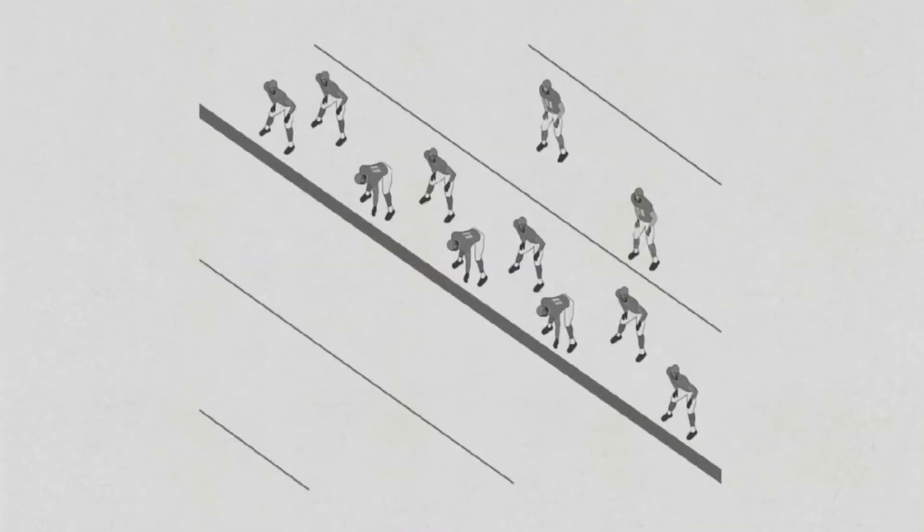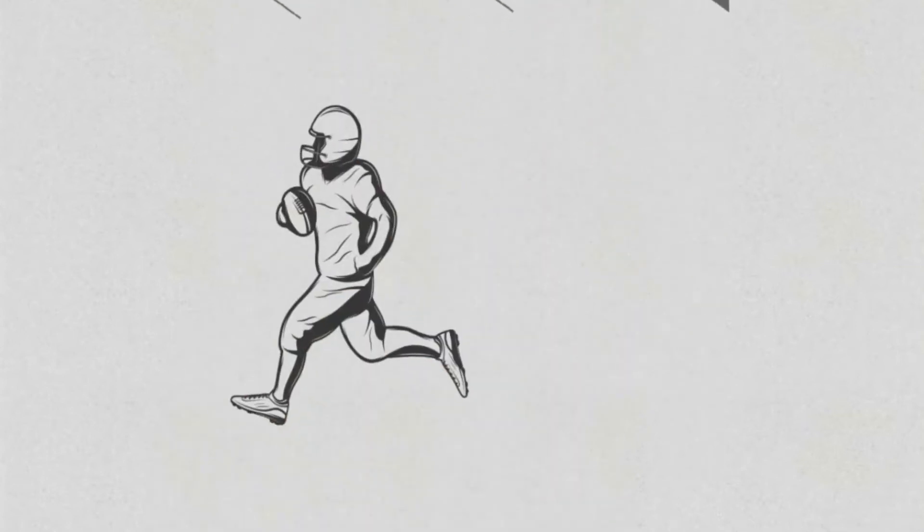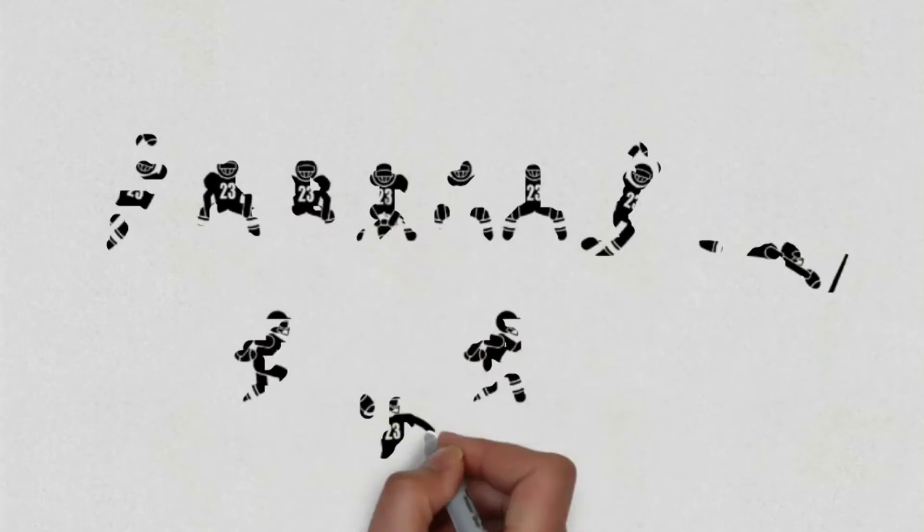The offense is formed of five offensive linemen and six backs involving the quarterback, running back, fullback, tight end, and wide receivers. The primary job of the offense is to move the ball down the field by running or passing the ball to score a touchdown or field goal.